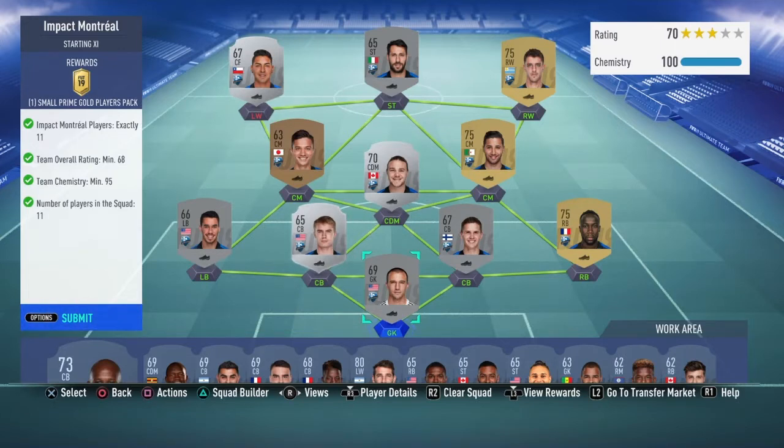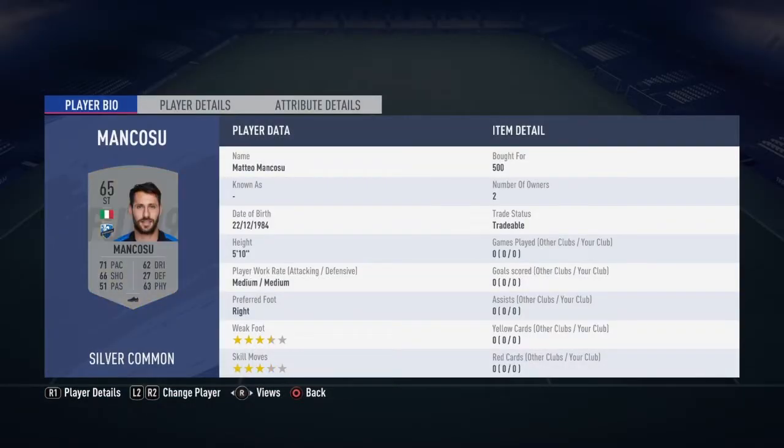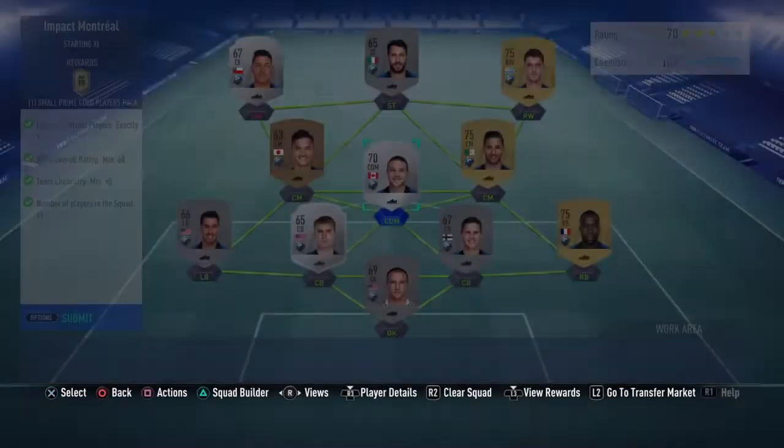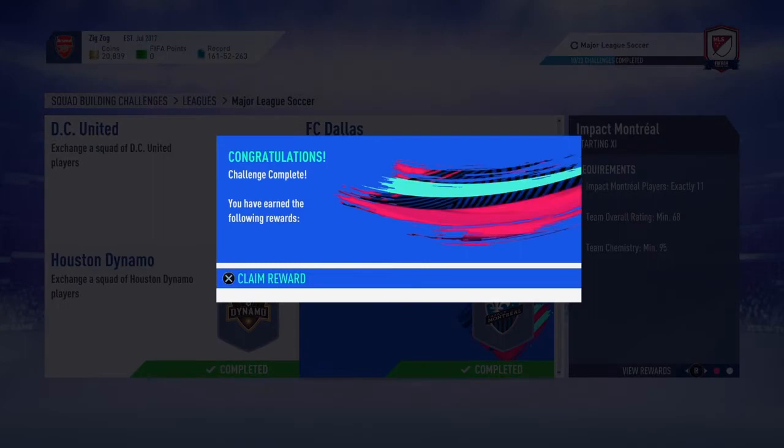So this is the first pack: Impact Montreal. Make sure to go ahead and do that. The price is going to be a maximum of 7.1k and minimum of 5k if you get every player just beneath what I bought them for. Each player costs under 900 coins — the most expensive is Baraka Sanya for 900 coins, but the rest are very cheap. So let's go ahead and submit the squad.